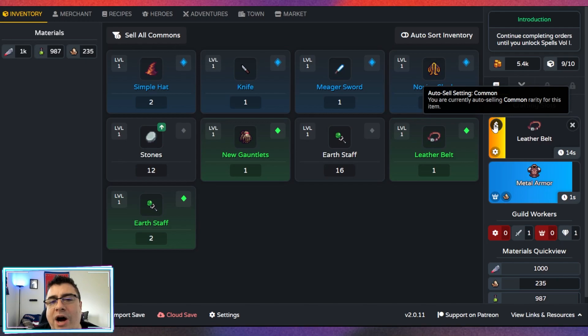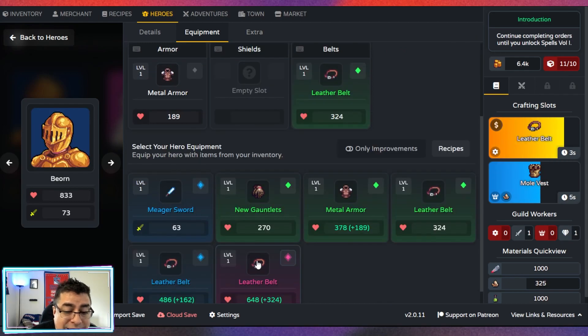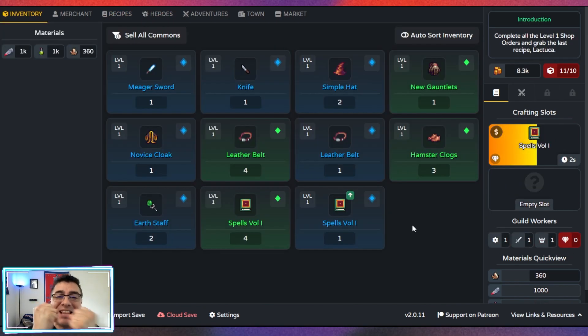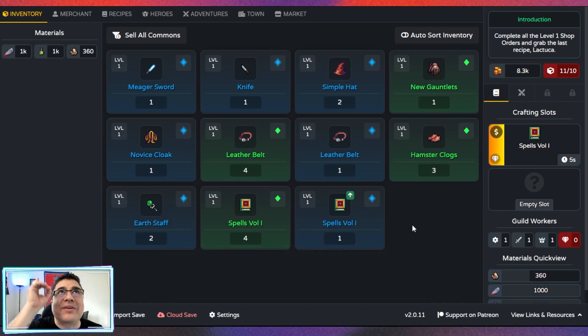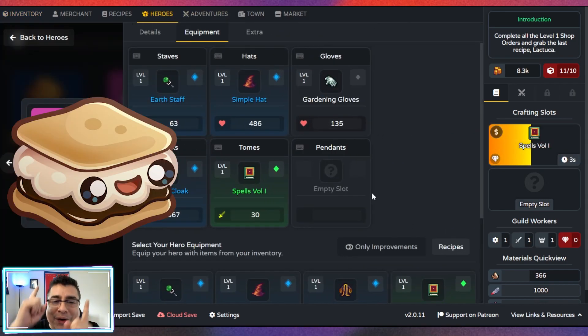There is an option to auto sell items — that is fantastic! I was wasting so much time going back and forth with the inventory. Epic leather belt crafted — 648, that is ridiculous. Look at Bjorn, Bjorn looks amazing! We just finished unlocking the last great rarity item, which is spells — something we're gonna give to Nev. We just unlocked Mora!